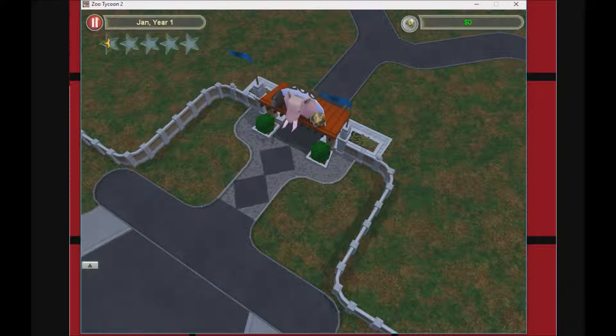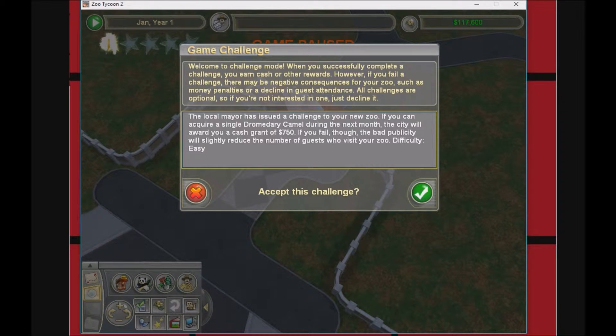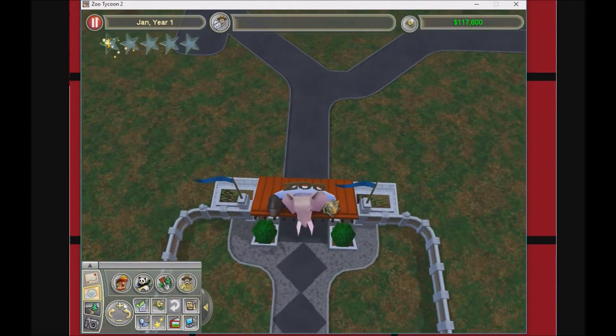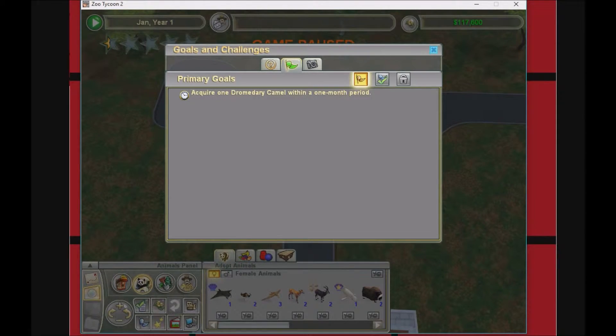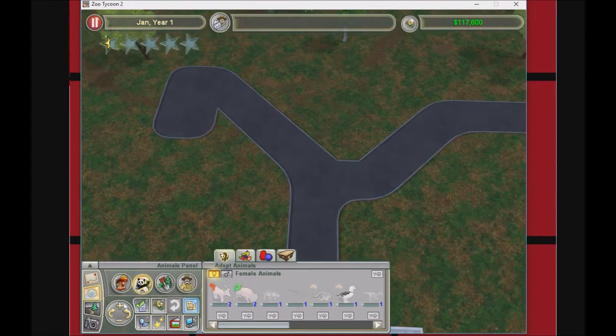We're in! Okay, we got a challenge — the local mayor has issued a challenge: if you can acquire a camel next month, the city will give you seven hundred bucks. Okay, so I guess our first challenge is to get a camel.